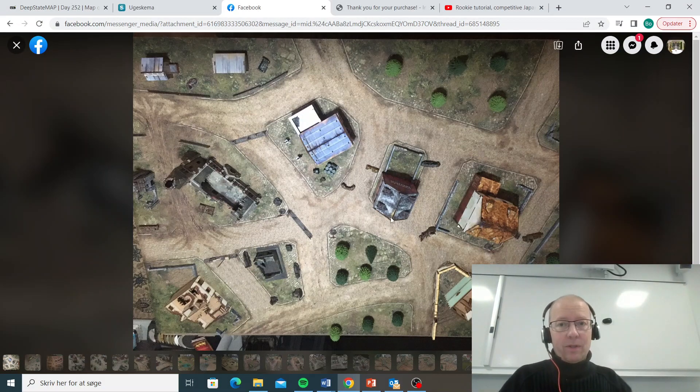Here we have the first table. Really nice — lots of line of sight shenanigans going on with the houses. The forests are also providing some cover here. We have a large ruin of a church here. Really cool setup. I like it.